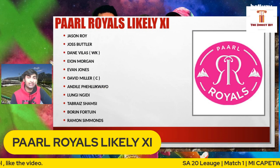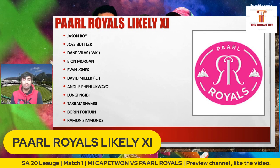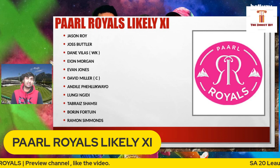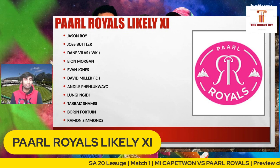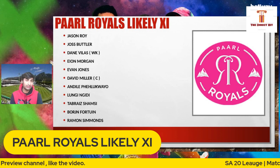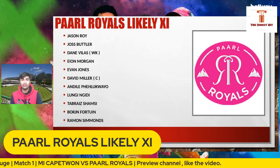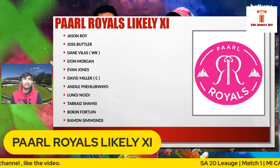Now let's look at Paarl Royals — they have a very settled lineup. Unfortunately, Obed McCoy is not going to be available. But Jason Roy and Jos Buttler are a massive opening combination. Yes, Jason Roy is out of form, but this can be his redemption. Rassie van der Dussen scored a healthy 50 in the practice match. Eoin Morgan — no introductions needed — two World Cup-winning captains in this team. Evan Jones at number four or five, a very talented player and excellent fieldsman. Then David Miller, the captain. Aiden Markram gives the pace option.